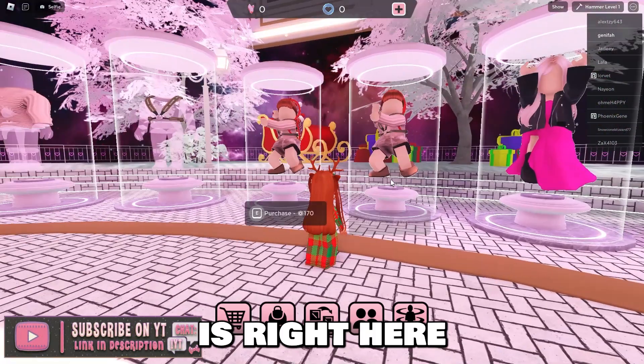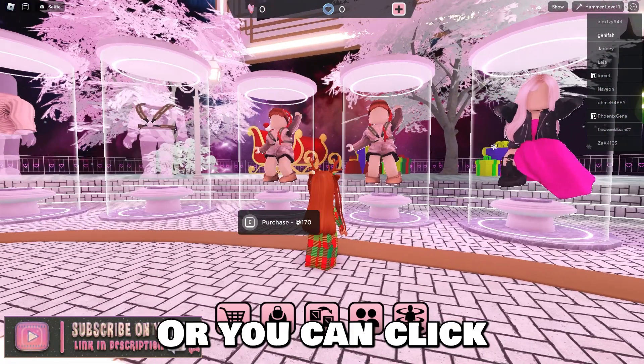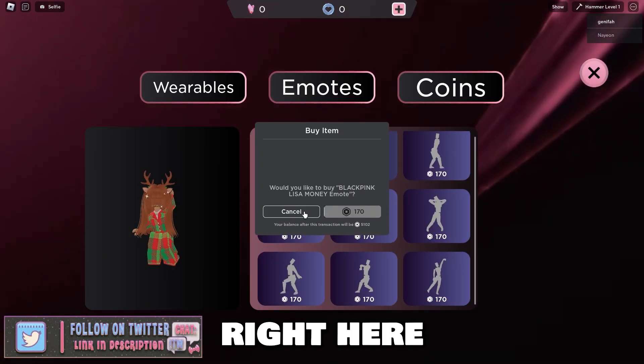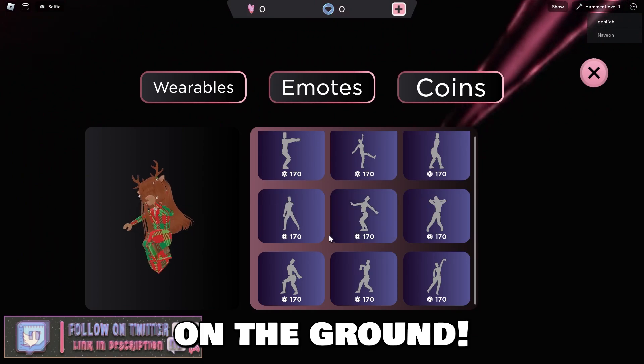Rosé on the Ground is right here and Lisa Money. Or you can click this button right here, the shopping cart, then click emotes. You can purchase Lisa Money right here or a Rosé on the Ground.